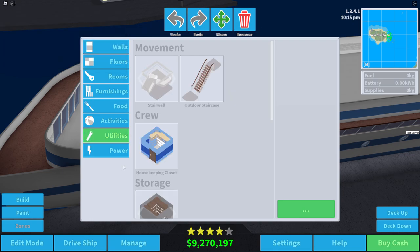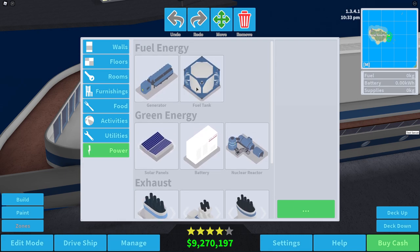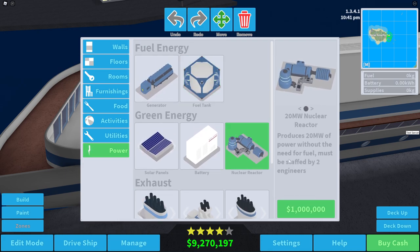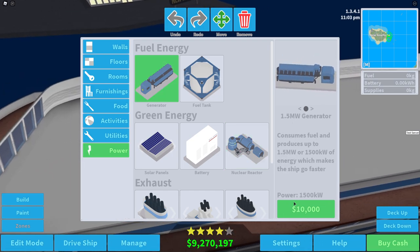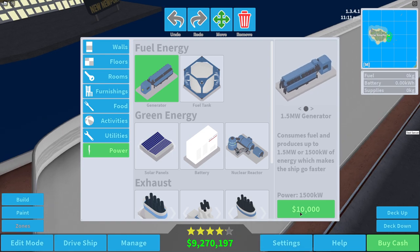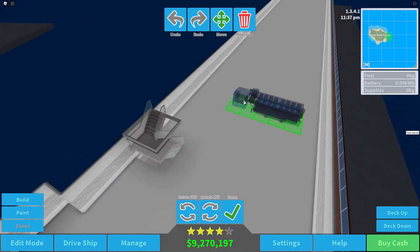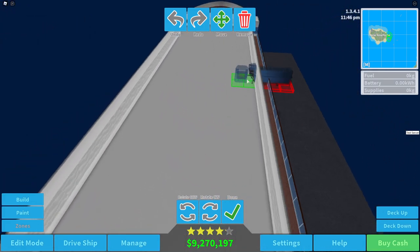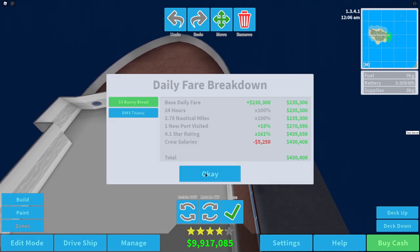Let's close the chat and go under Power. Under here you have to get fuel tanks. We also have the nuclear reactor which is a bit expensive at one million dollars each, so we might have to save up for that. Then we have engines which are only $10,000 each, which are still a bit expensive. We're going to see how much it will cost to place all of these down.